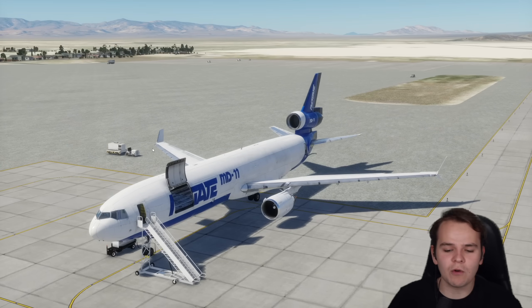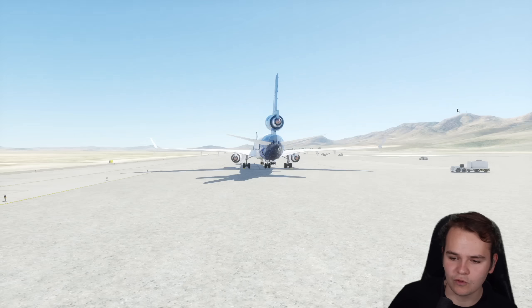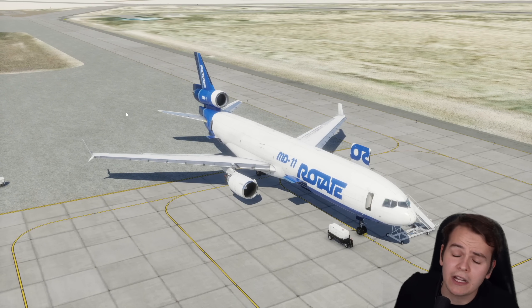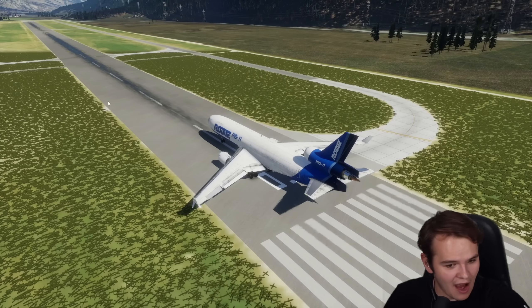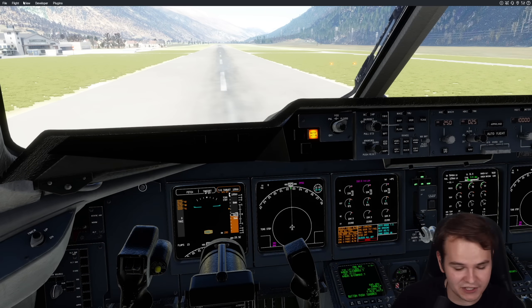But already, this is the beautiful Rotate MD-11, which is probably the best MD-11 we have for any flight simulator. Take a look at this beautiful model — they just recently updated it. We haven't fooled around at all with this airplane; it's time to do that. It's never really been much fun performance testing the MD-11 very much. Here we are on a 6,000-foot-long runway, and I guarantee you we won't be able to take off safely.